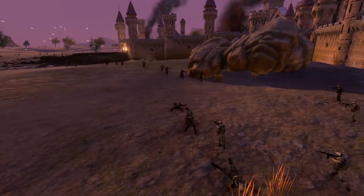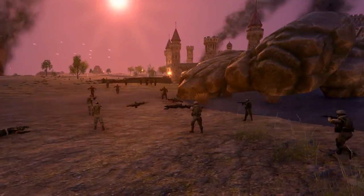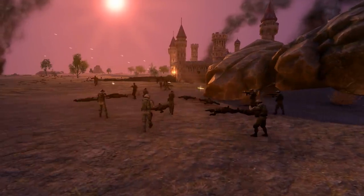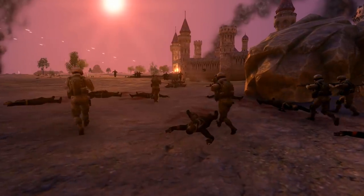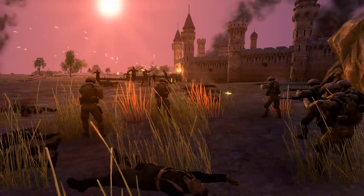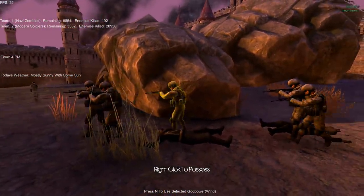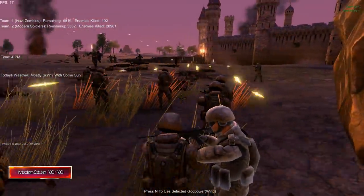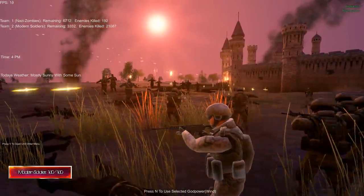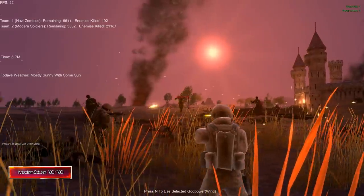American soldiers advancing - they're trying to save their boys over here, even though their boys don't really need saving. I think it'd be really interesting if in the mod or just the game in general people could run out of ammo. I don't think they can - we can check because we can possess soldiers. Yeah, there's no ammo indicator or anything like that, so it doesn't really matter.